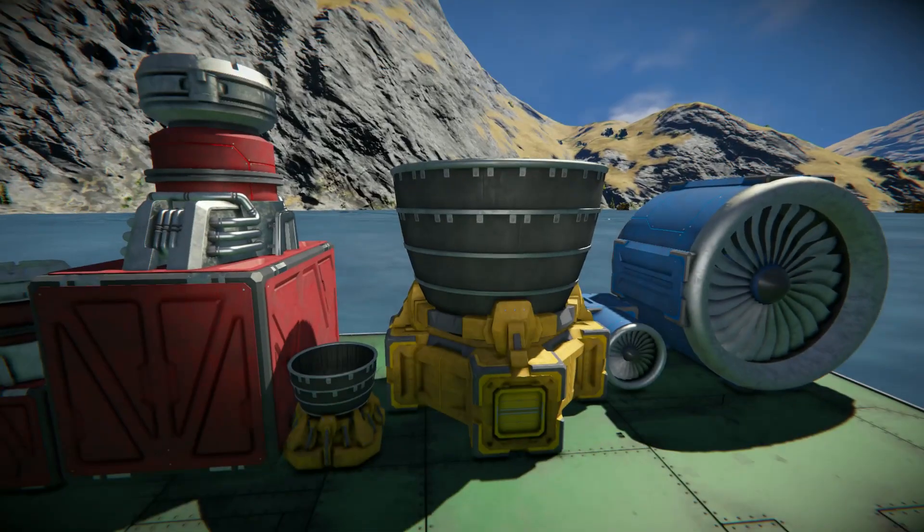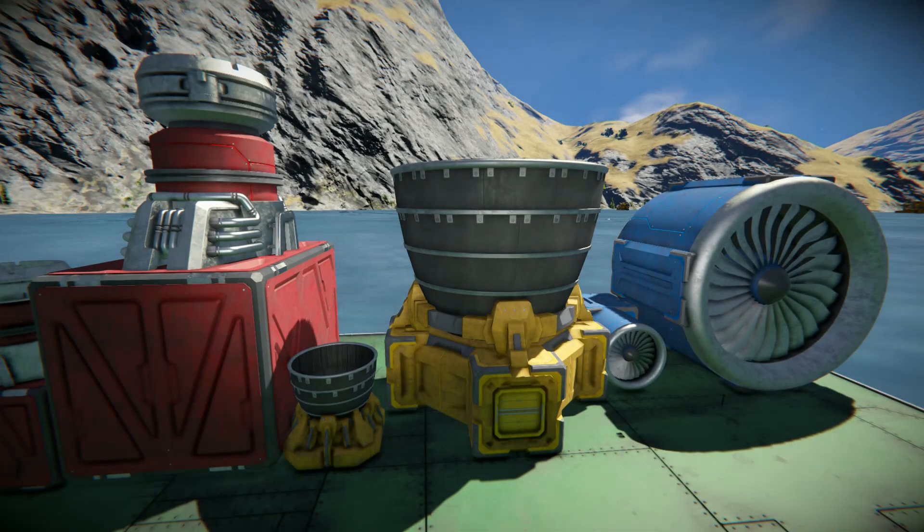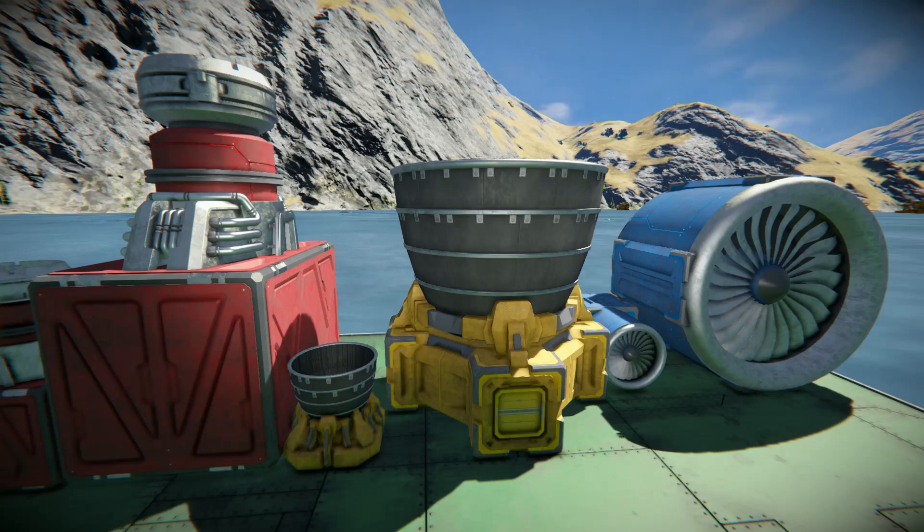Some quick numbers: thrust is measured in kilonewtons and meganewtons. One kilonewton is a thousand newtons, and one meganewton is a million newtons. What you need to know is that in order to lift one kilogram you need 10 newtons — and that's just enough power to lift it, not enough to give you any considerable acceleration. So one kilonewton will lift 100 kilograms, and one meganewton will lift 100,000 kilograms.